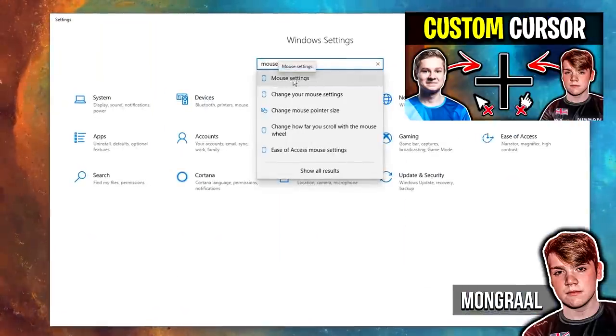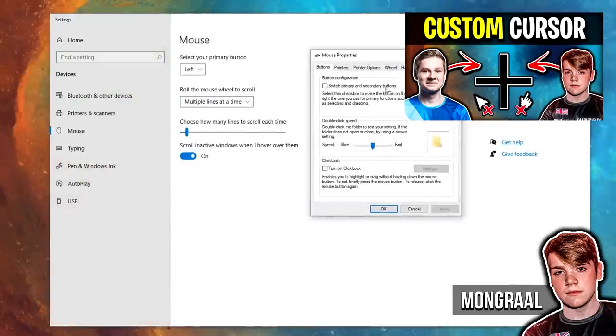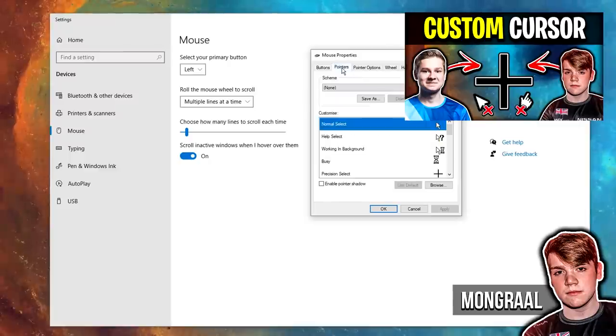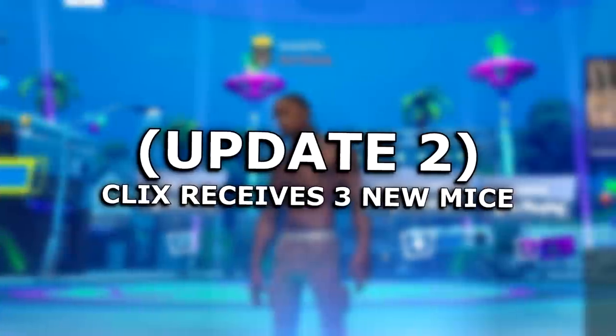If you want to copy the exact same cursor as Mongrel, check out the tutorial video on screen which I referred to earlier. It will tell you how to do it — it won't give you the exact file, but from the tutorial you'll be able to figure it out, as all you have to do is change the color from black to pink. It's really that simple.